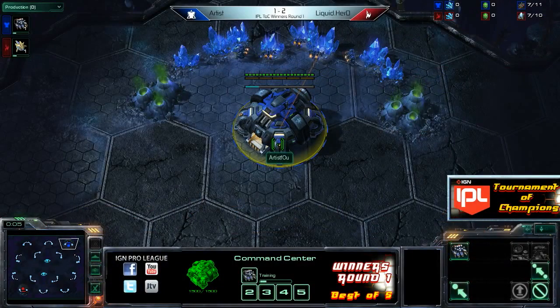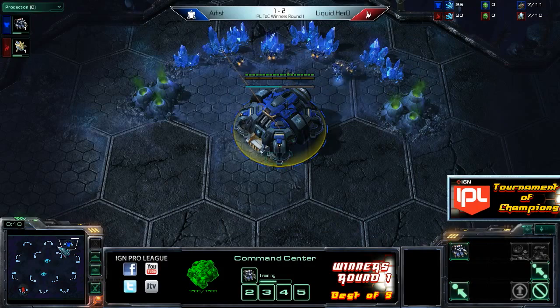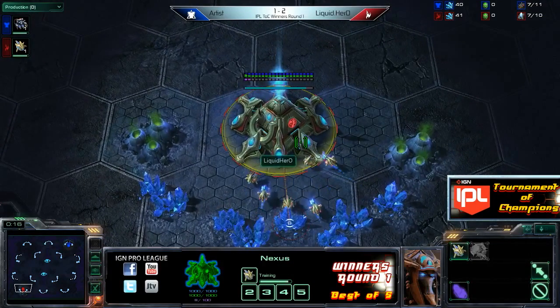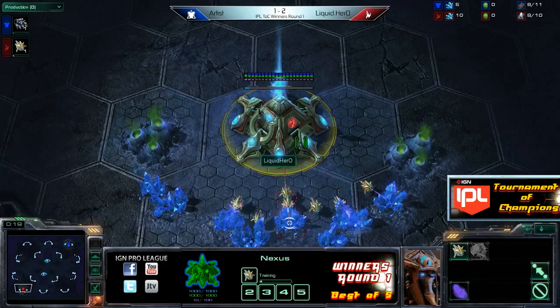In the top right-hand corner of the map, we have our blue Terran player - that is Artist. And his opponent in the bottom left-hand corner from Team Liquid is our red Protoss player, Hero.